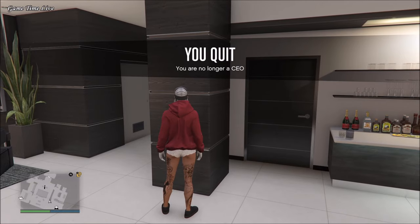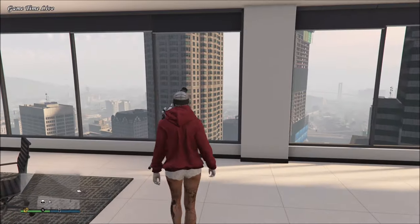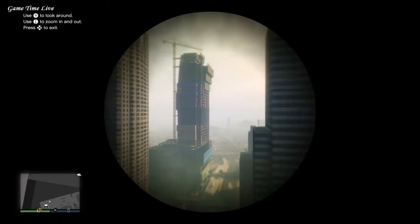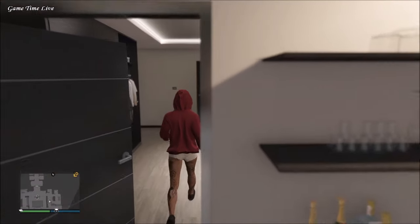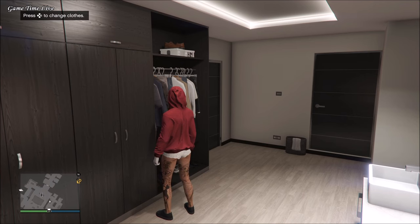Once you've successfully done that, retire as your SecuroServ CEO. Once retired, simply walk away and you should notice that both the hat and the mask will transfer over to your outfit. Then walk back over to the telescope — this time you don't need to be glitched out — just look through it and then back out to make sure that the hood goes up.